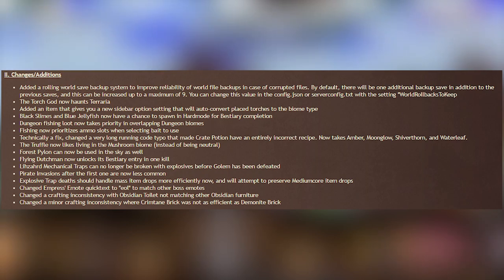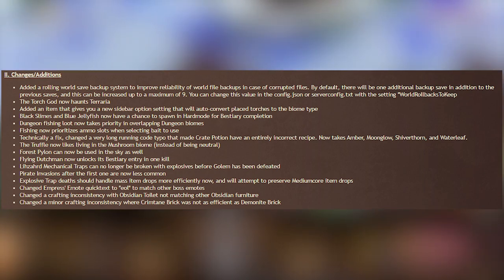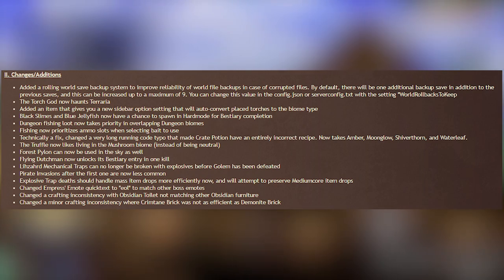The Lizard mechanical traps can no longer be broken with explosives before Golem has been defeated, so you can't just disarm them. Pirate invasions are less common after the first one. Explosive trap deaths should handle mass item drops more efficiently now and will attempt to preserve medium core item drops.